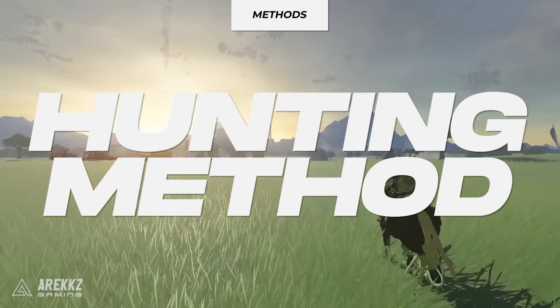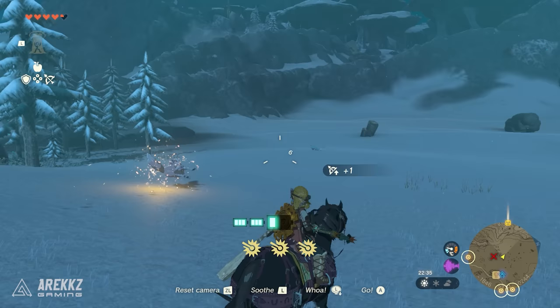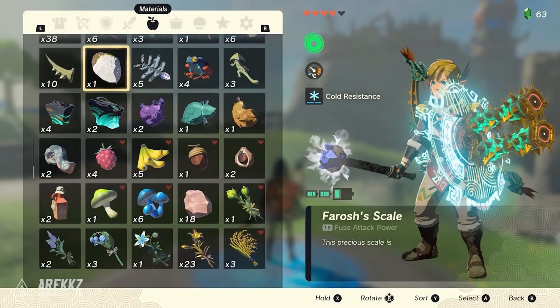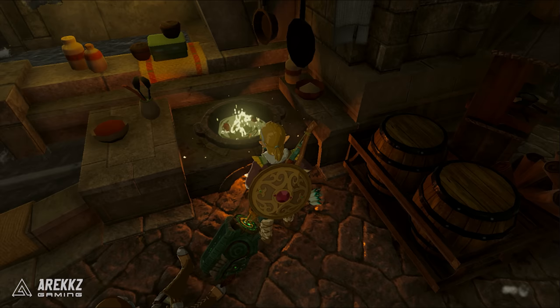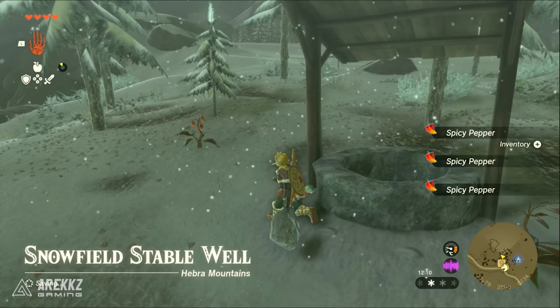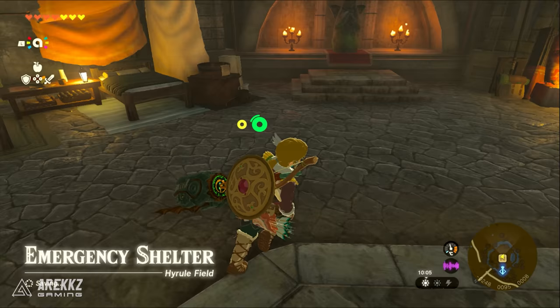Next let's go over our third method, which anyone can do: a prime meat and gourmet meat farm. This method is extremely useful for a variety of reasons. The only prerequisite from our testing is to have completed the regional phenomenal quest for the Hebra region, so make sure to complete this first. For this farm you will want some form of cold protection, as it's chilly in the snowy areas and the snow will slowly kill you without the right prep. You can easily cook up some cold resistance food with spicy peppers — you will probably have a ton of these already, and they can be found pretty much anywhere. An easy spawn is right next to the snowfield stable, which is where we will be farming.